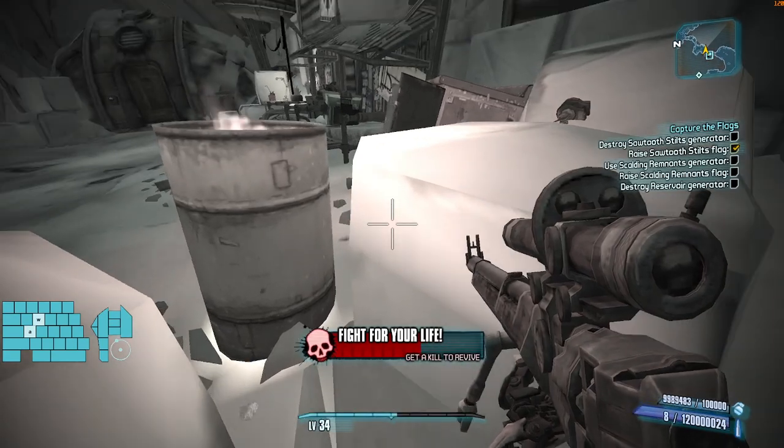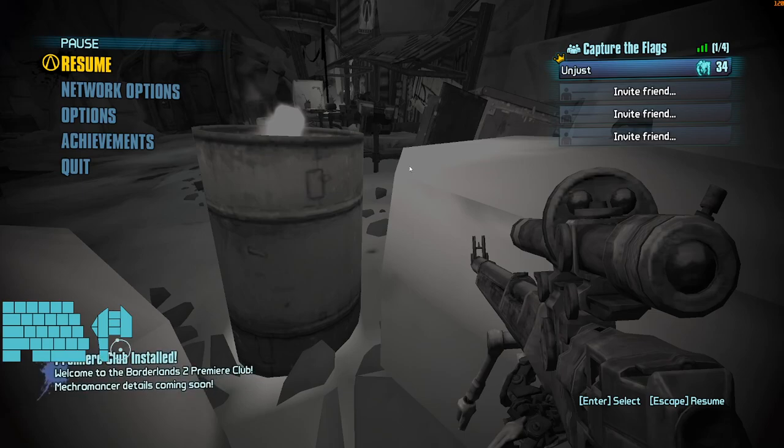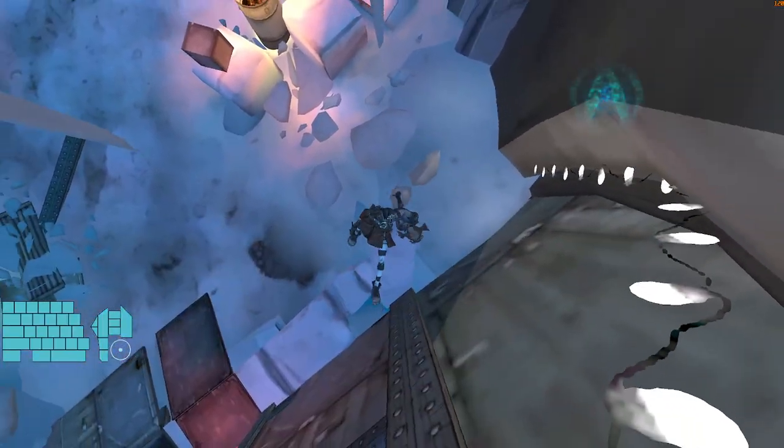Once you're off the ice block, you want to wedge yourself in the corner. Just hold W and go as far forward into the corner as you can. Then you want to aim your crosshair on the left side of this icicle. If you just line it up right there, you'll fall into the ice block, it'll fling you out, and you'll hit the save.